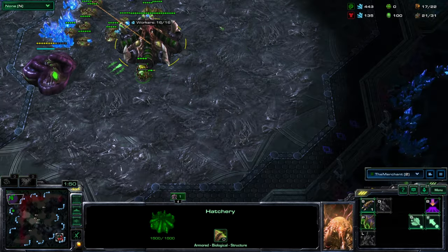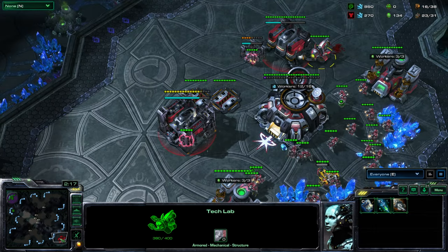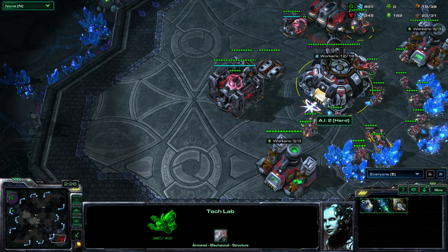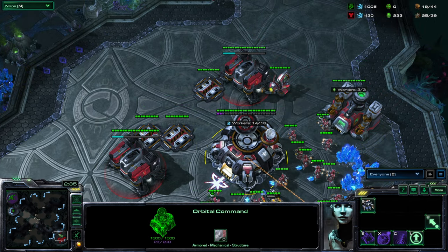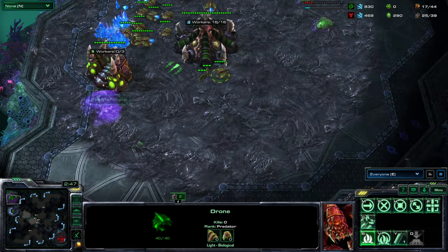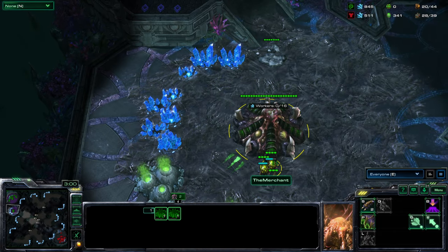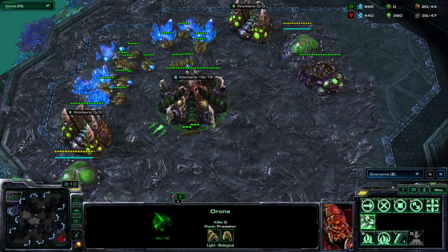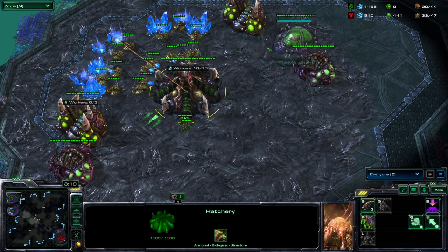A lot of times players just build the buildings without a plan - he made a tech building and then made all the other tech buildings. He's got his natural and the gases but hasn't put any drones on the gas yet. I did notice he was scouting which is interesting - he's trying to do what the opponent was doing to him. I don't think he'll know what he's looking at but at least he knows the race and where they are on the map. He has a spawning pool and double evo chamber but no gas - he might not fully understand how mineral-to-gas ratios work.